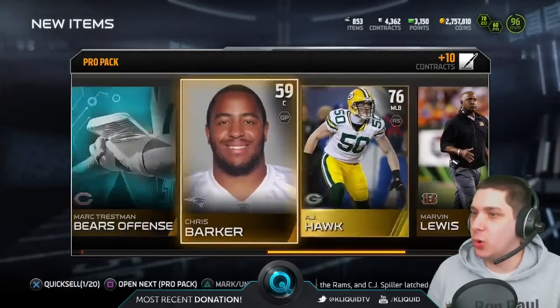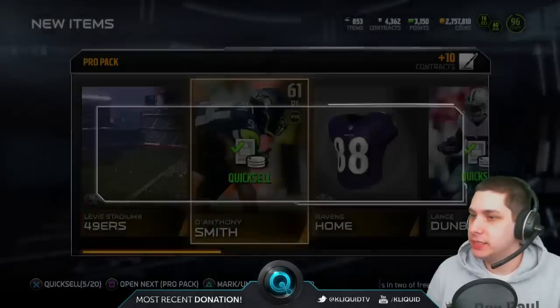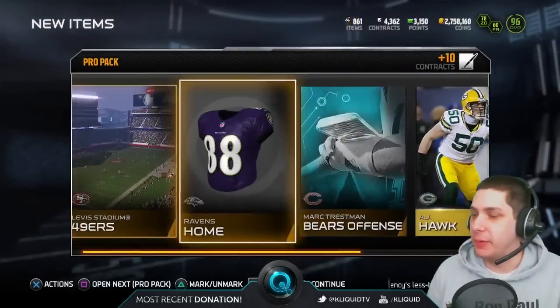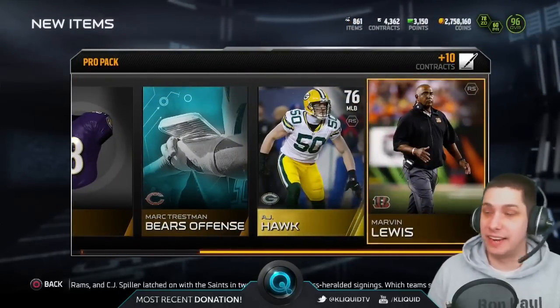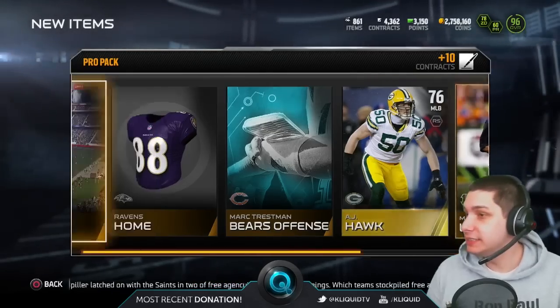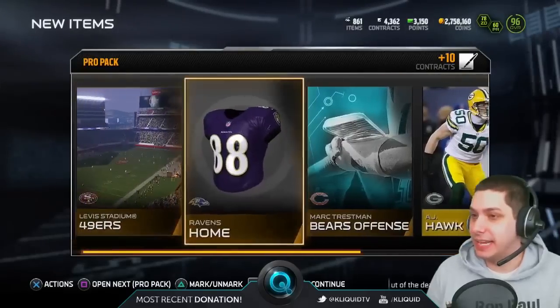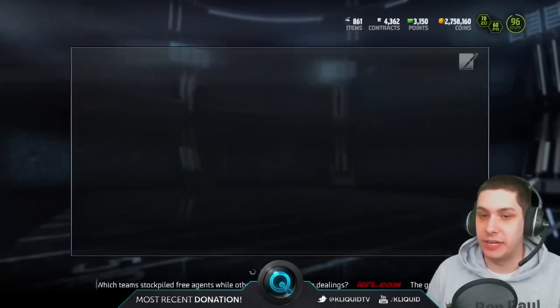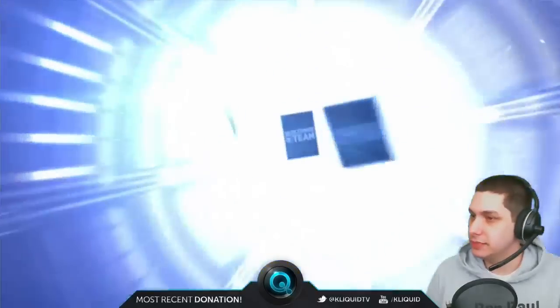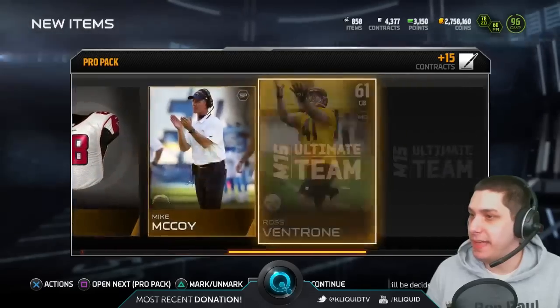These packs are just so horrible right now, horrible. I've probably made my coins back on like six out of like 35 packs. So that's kind of the odds EA — those are the odds. And it's not like I've blown away the value on any of them either. So it's unfortunate, but that's what we get in Madden this year guys.